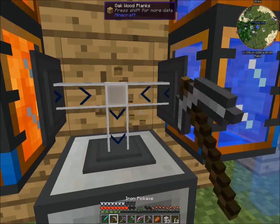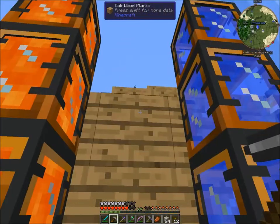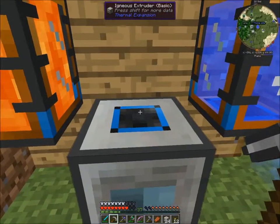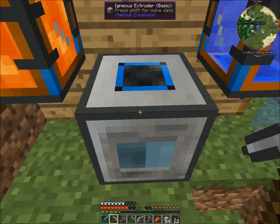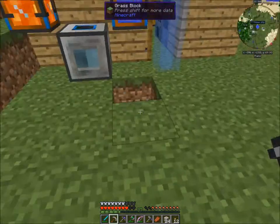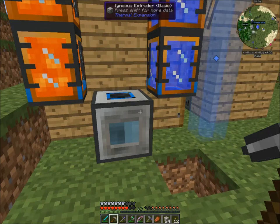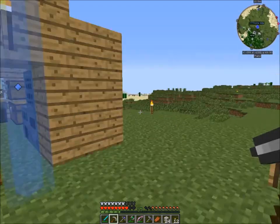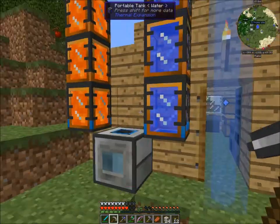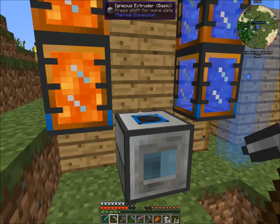I obviously don't know how to do this, so I am going to call it an episode. I'm going to see if I can figure out how to get the lava and the water into this stupid thing and make it work. I used to use some other kind of fluid conduits but I don't think I have that mod in this pack, so I've got to figure something different out. That being said, if you guys have any ideas feel free to leave me a comment — I could use the help. We'll talk later, bye bye.